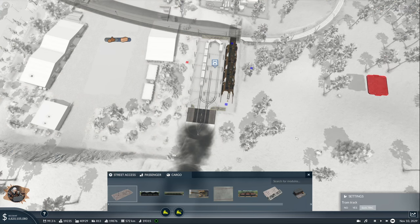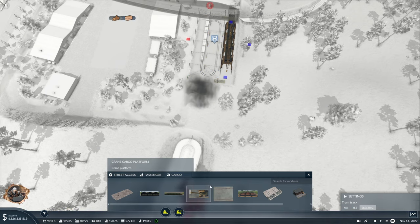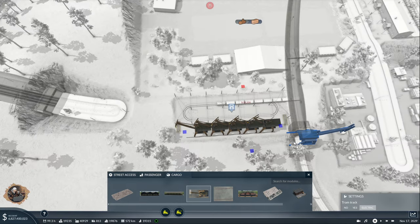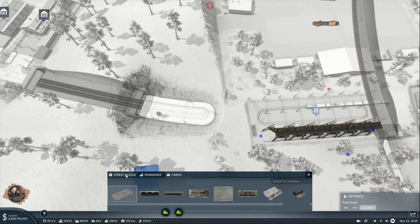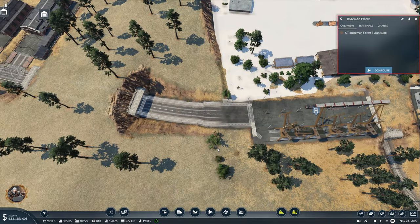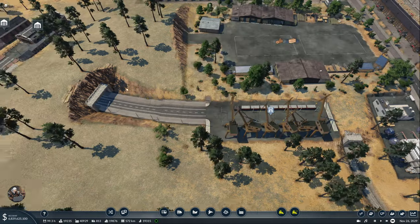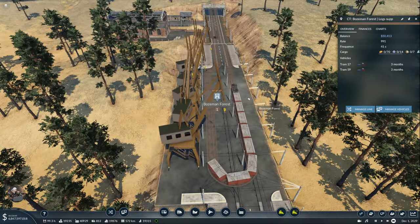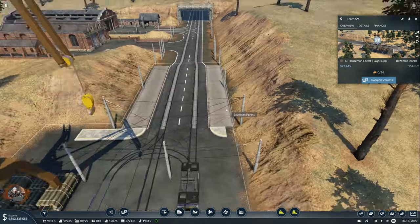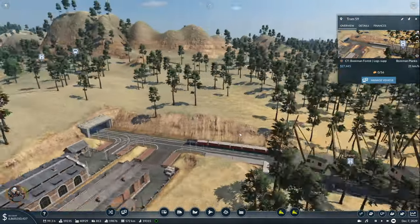Okay, we can delete that. We have even more problems here. Let's add our street access like that and everything looks fine now. Great — that makes more sense to me. A big modern tram delivering logs.